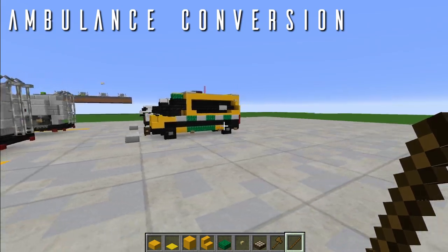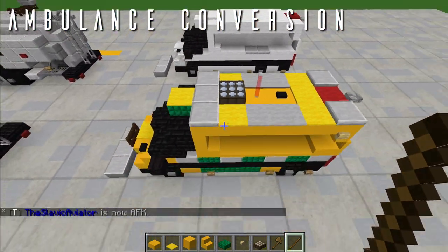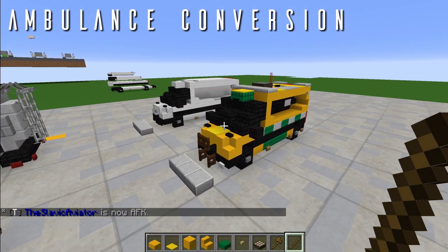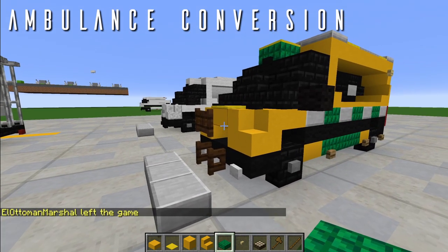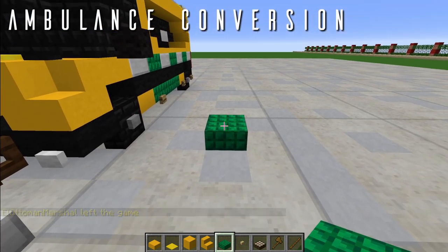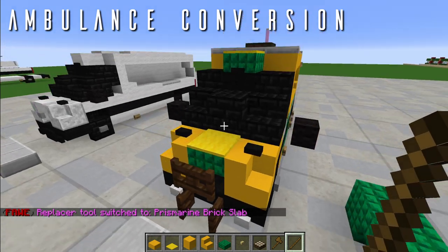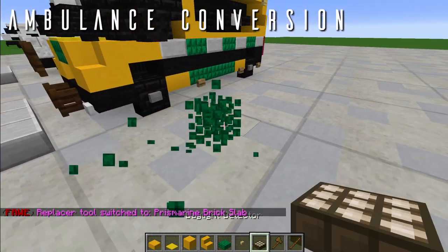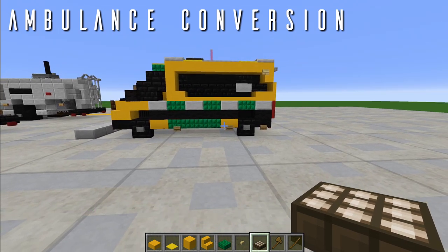Do a final check for any details missed — I think I'm done. If you had done the ambulance part of the tutorial, you are now done. There's actually one final detail I missed: make this center slab a prismarine slab, not a yellow slab. But other than that, I think we're done.